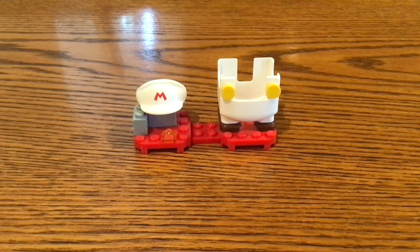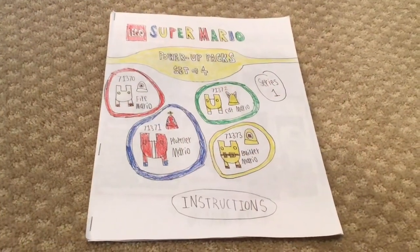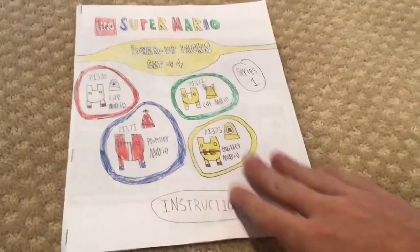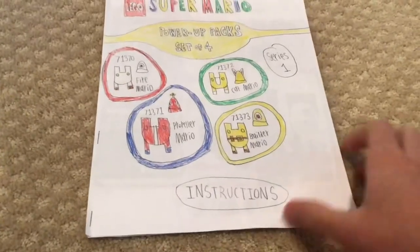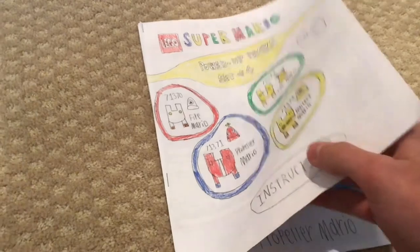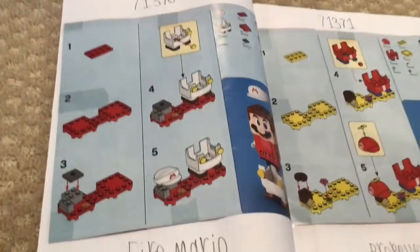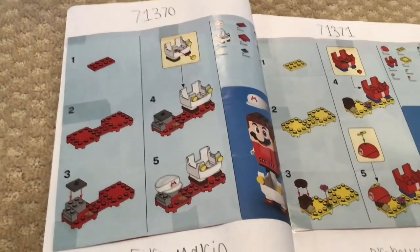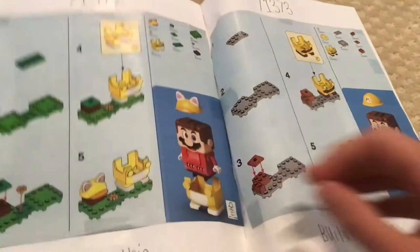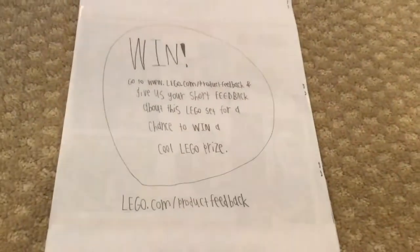Let's take a look at what I made so far with those instructions. Just like how I made all of the other character packs with these custom instruction booklets, like Series 2 that I did yesterday. So here's Series 1 instructions for those power packs that I created. These are the instructions for the Fire Mario Power Pack that we already took a look at, and there are some other Wave 1 LEGO Mario power packs that we'll have to cover, maybe later today.